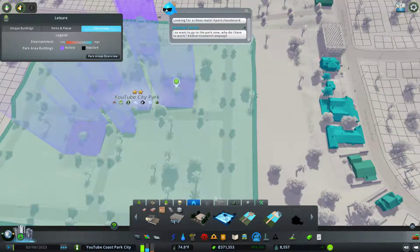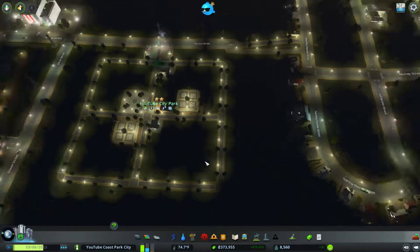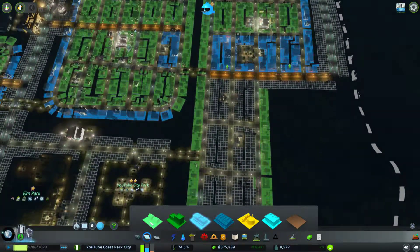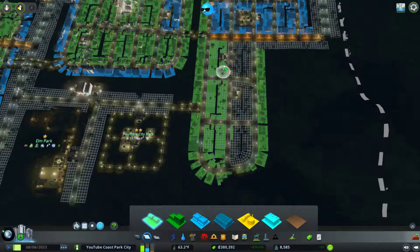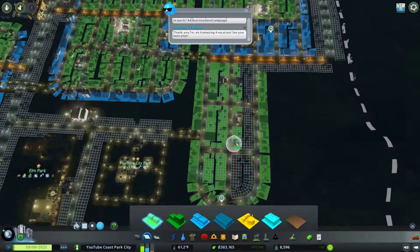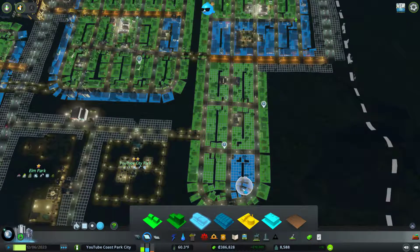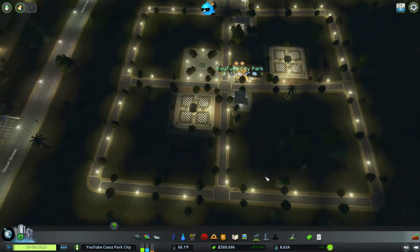What if we built two chessboards? Just barely enough entertainment — we'll let that count. We have a lot of housing demand, we should fill it all up. Leave that one square for commercial. Sorry guys, you're getting moved. We'll have to expand too. YouTube park is now level two.